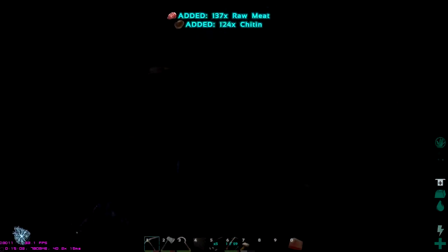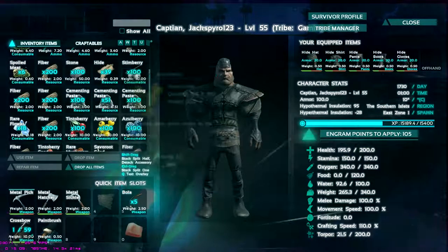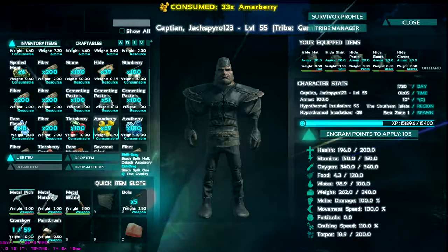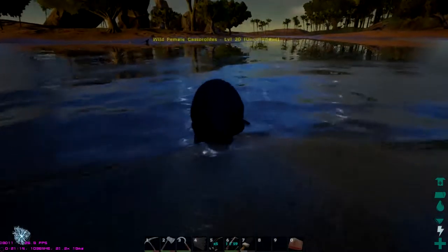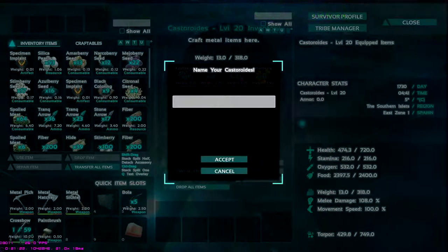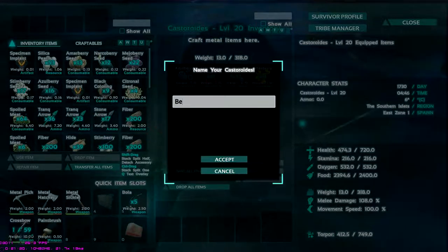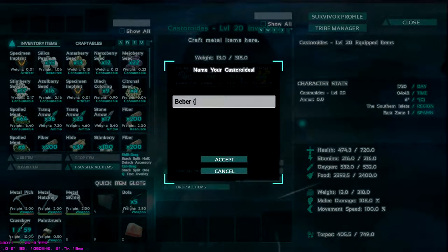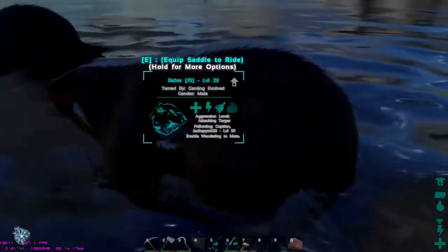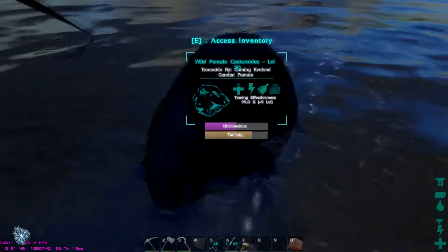That guy scared me half to death. I'm starving now. Hopefully I don't fall asleep. Okay, I'm not falling asleep. There we go — we got one! We'll name it... JS. There we go. We got our first beaver. Its name will be Charlie. Cycle aggression to neutral. When that one's done, we'll be set.